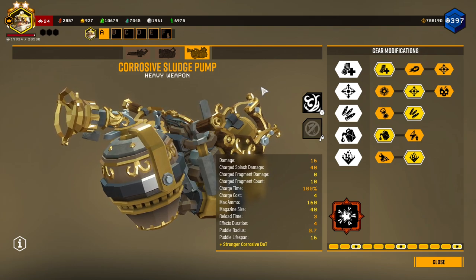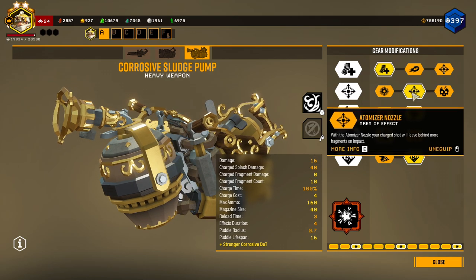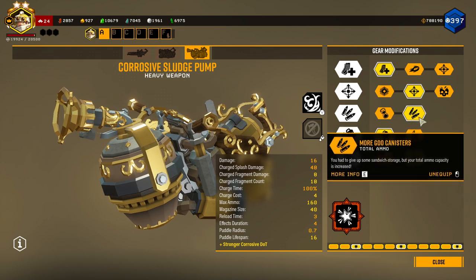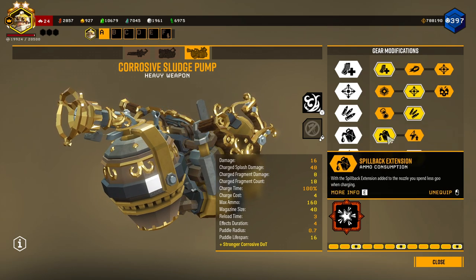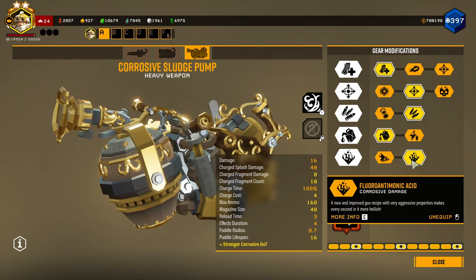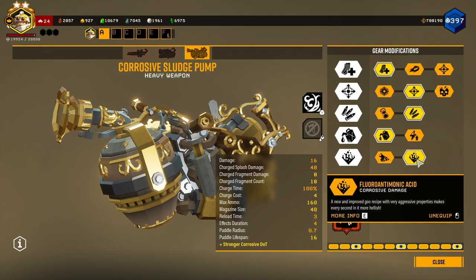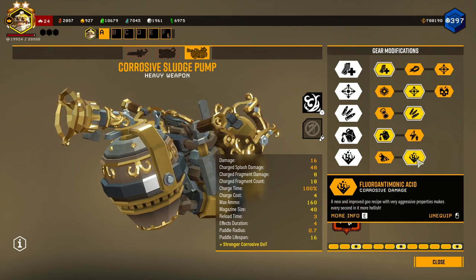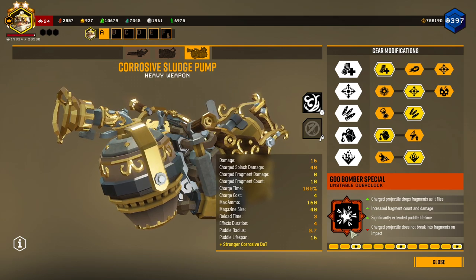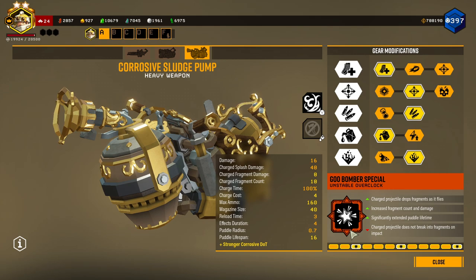So how I have the Corrosive Sludge Pump built: I'm taking more magazine size in Tier 1, more fragment count in Tier 2, more ammo in Tier 3, less ammo consumption in Tier 4, and corrosive damage over time in Tier 5. For the Overclock, the Unstable Overclock is Goo Bomber Special, which I've never used personally.